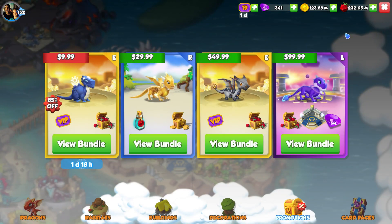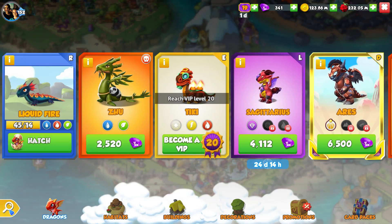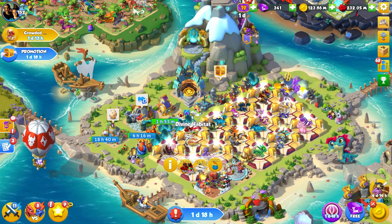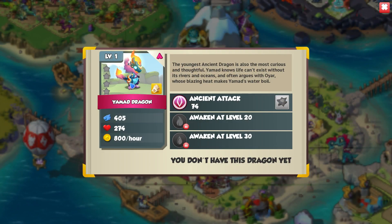I think for now that is probably going to do us. Do remember that Yamad is going to be permanently available to purchase in the shop, and I don't know if it actually shows that yet, but when the event comes out he will be purchasable. He's not cheap though — you'd have to have a lot of gems if you wanted to buy him outright. And again, his base stats don't seem to be that fantastic comparatively, so maybe you'd be better off saving some of your gems and going for Pokhra.